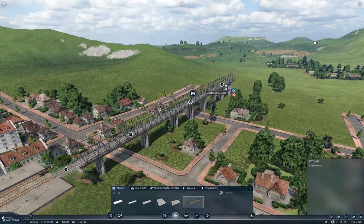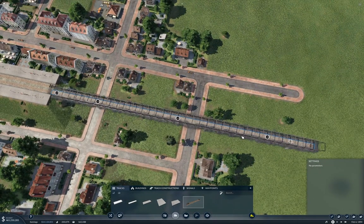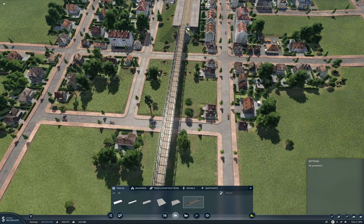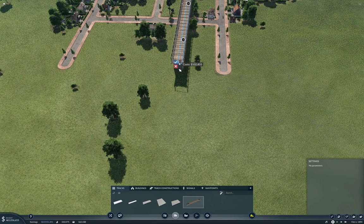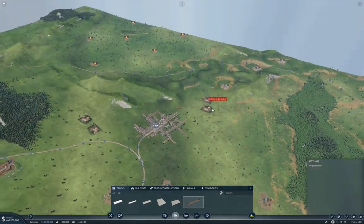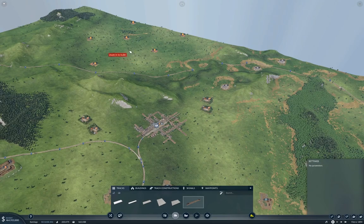We'll bring it out some distance, like that, and bring this out alongside it. Now we need to get it around and through and then down onto the ground somewhere over here.